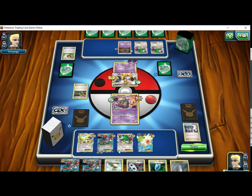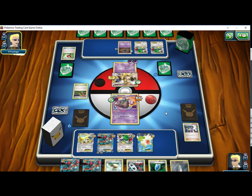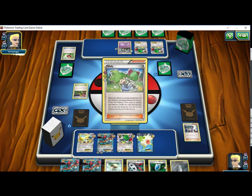This would be real sweet right now if I could drop this Float Stone on this Garbodor, but no. It's just the pain continues. I have no way to heal a Pokemon. This is just a feel-bad right now. I'm gonna end up taking this L real hard.